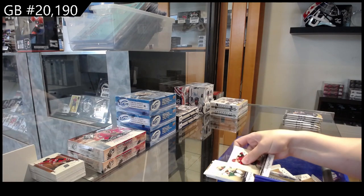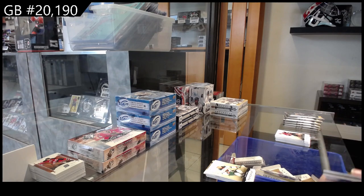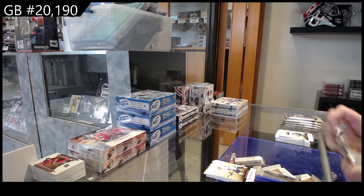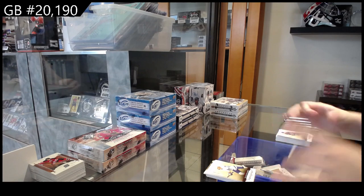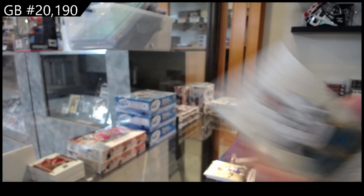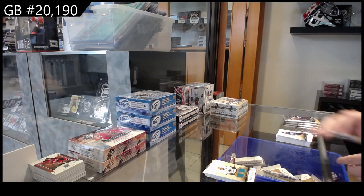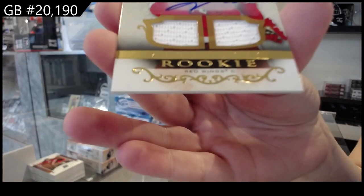Numbered to 199, blue for Minnesota, Zach Parise. Numbered to 499, red for Toronto, William Nylander. Numbered to 299 for the San Jose Sharks, dual jersey of Hurdle. We have a rookie dual jersey auto, numbered to 149 for the Detroit Red Wings, Joe Veleno.